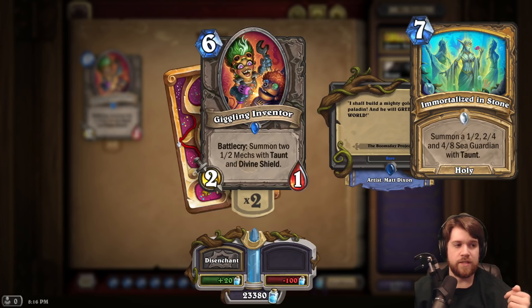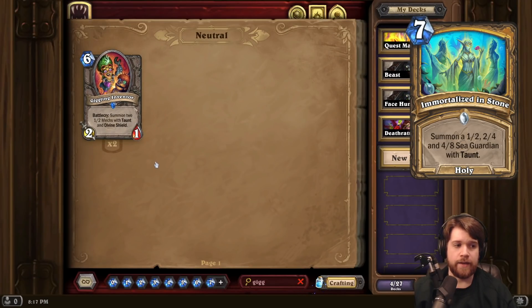Pretty decent stat distribution on the Taunts. Pretty good discount as a holy spell. Might just be a little bit too expensive to make the cut. Probably doesn't make too much sense in a more proactive Paladin deck — maybe that is the direction Paladin is going to want to go, since they have powerful buff spells and kind of just want to be sticking a minion and then throwing buffs onto it. But if they want a defensive card on turn 7, I think this is a pretty solid defensive card.